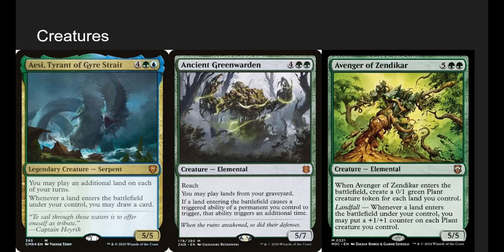Going into Creatures, the main meat of the deck. We have Avenger of Zendikar — a $40 card apparently only reprinted once in Commander Legends Commander decks. It's a 5/5 that lets you play an additional land, and whenever a land enters, draw a card. Short, sweet, and so good. We also have Ancient Greenbark, which is really cool because we can play lands from the graveyard, and since it triggers our Landfall twice, one land will manifest the top card and then flip whatever we have.